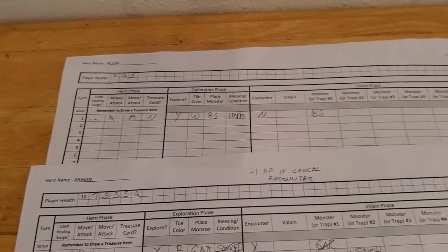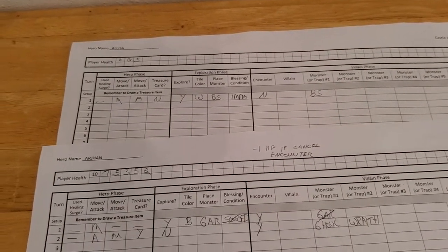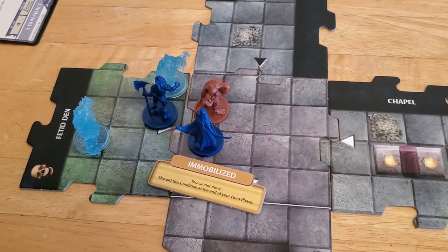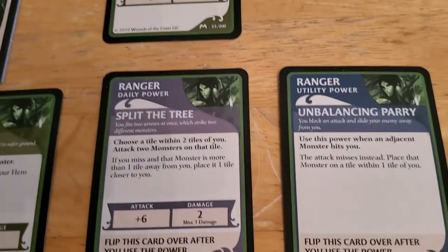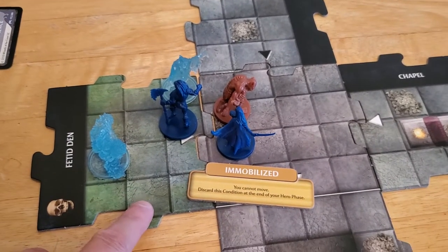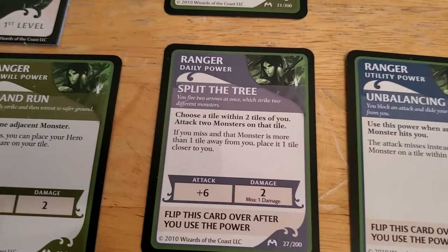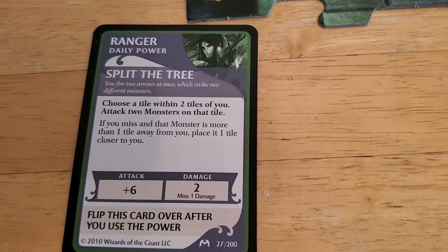So it's going to be Alyssa's turn now, and not a lot she can do being that she's immobilized. But we will do with her what we can. She doesn't need a healing surge. She cannot move, so all she can do is use an attack action. Let's see what she can do — let's not just completely write everything off. She has 'attack one monster within two tiles of you,' and she also has Split the Tree: 'choose a tile within two tiles of you.' So what I'm thinking is we may go ahead and use Split the Tree — she can choose this tile and attack both monsters at the same time.